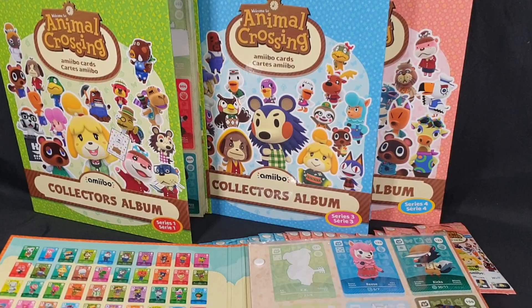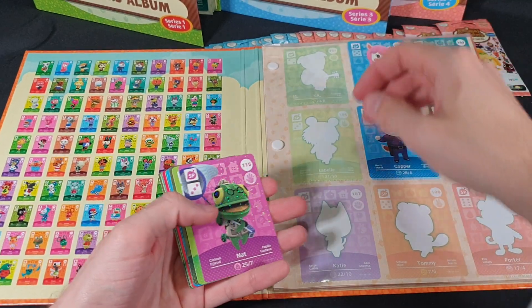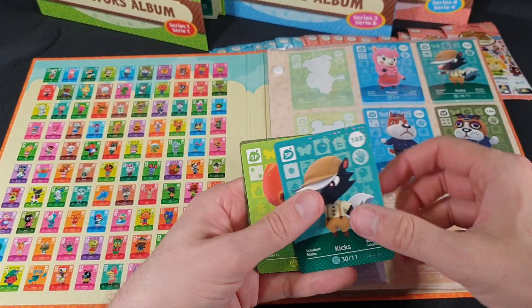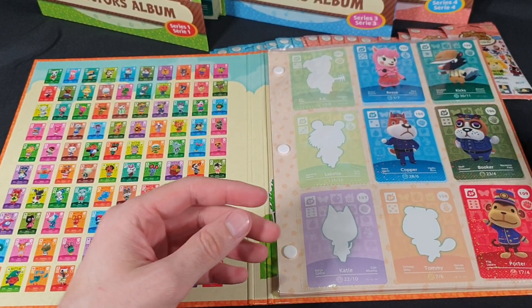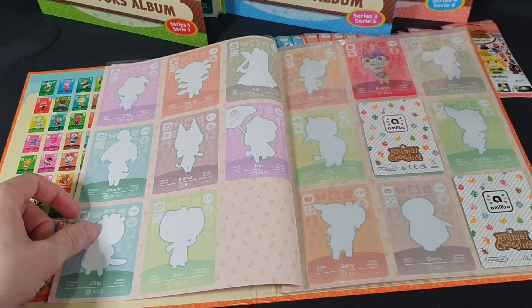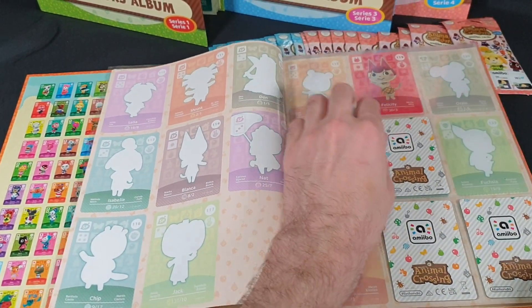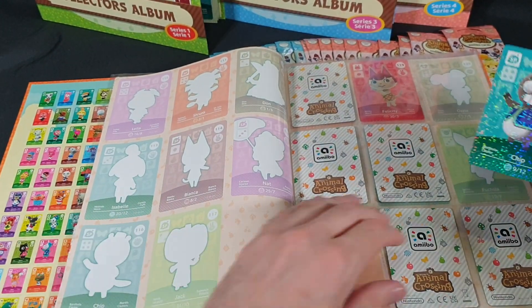Opening up the album and adjusting the camera. We have 105 Copper. 102 Reese is a double. 109 Porter is new. 103 Kicks is a double, and so is 106 Booker. Jack we know is going to be a double so we'll move that to the side. We want Jack down at the bottom here. We want Nat there. Don there. And then Chip is a double by the looks of it.